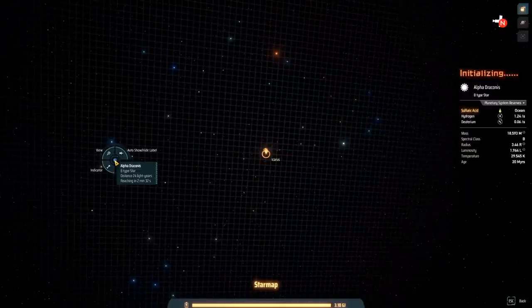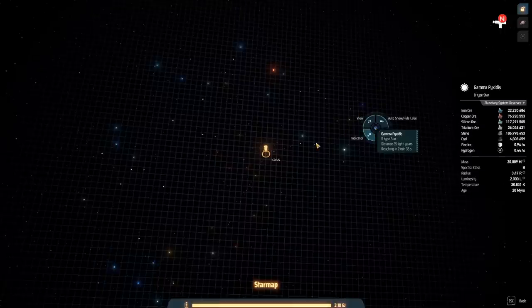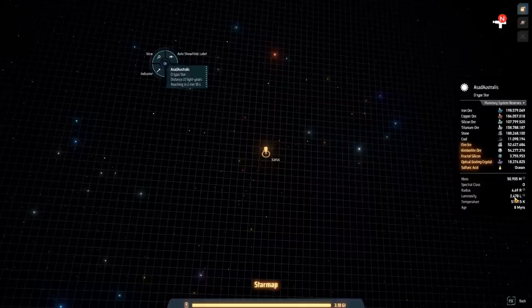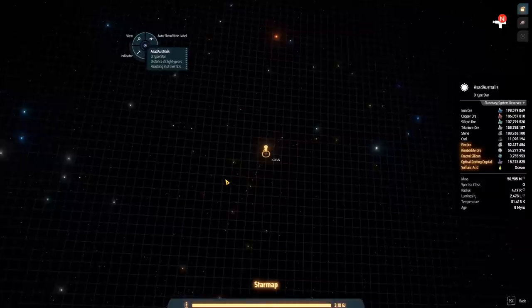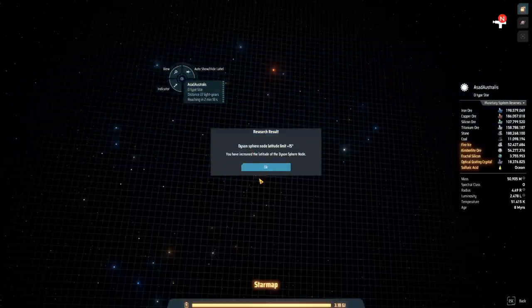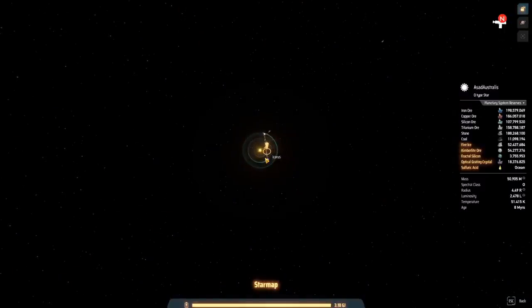The counter-argument is that because this has fairly low luminosity, it would be more efficient to build your Dyson sphere around an O-type star — those usually have much higher luminosity, acting as a multiplier on output. Building there would produce about two and a half times as much energy. The problem is those O-type stars are all at the edge of my galaxy, making them inconvenient with long transport lanes. You can overcome that by building mining planets there, but I just prefer my first Dyson sphere to be in my starting system — but it's completely up to you.